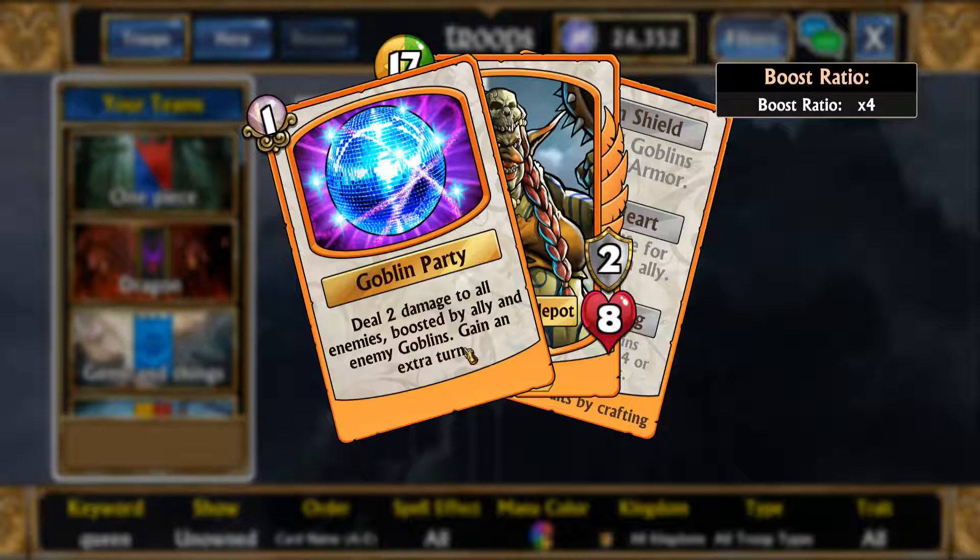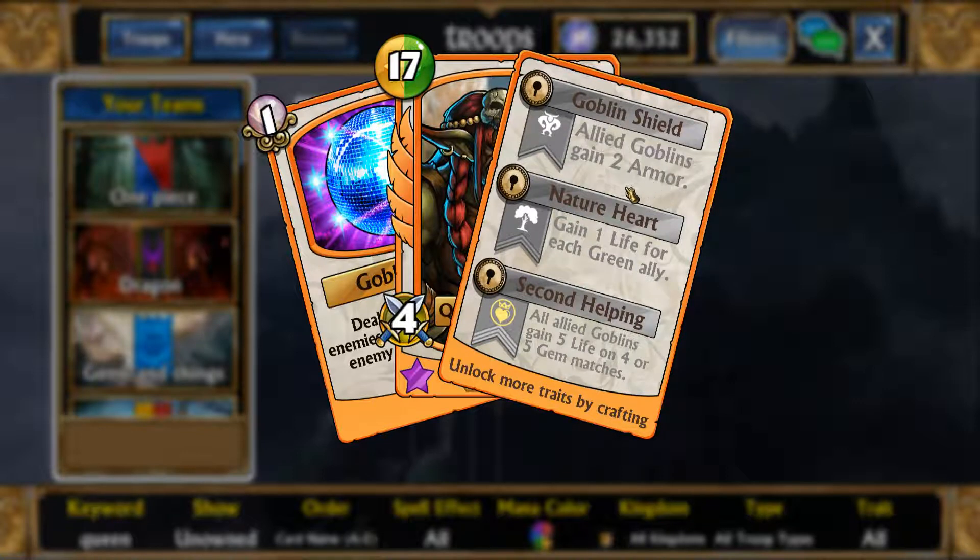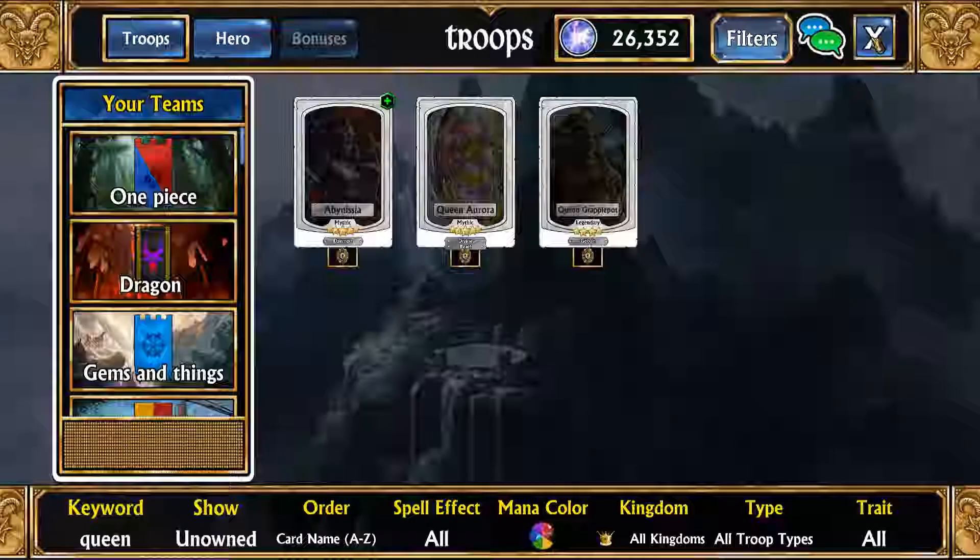The enemy Goblins boost is different and interesting. Her traits are: allied Goblin gains two armor; Nature Heart gains one life for each green ally — most Goblins have green; and Second Helping gives all ally Goblins five life on four or five gem matches. This is not a bad trade at all for a legendary.